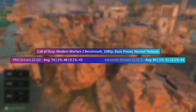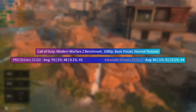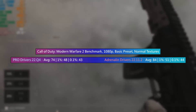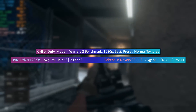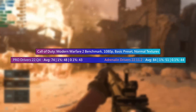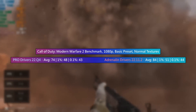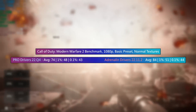In Call of Duty Modern Warfare 2 at 1080p with the basic preset and normal textures enabled, we saw a huge difference with the Adrenaline drivers this time around. The Pro drivers still managed a decent result with 74fps and respectable 1% and 0.1% low figures. However the Adrenaline drivers hit at least 10fps more on average, with very similar 1% lows — so while the average was much improved, the occasional dips didn't really change. We still saw a few drops, particularly as there was a lot of smoke effects and gunfire on screen during the benchmark. Both drivers ran the game well, but there's definitely a noticeable improvement when using the Adrenaline drivers.